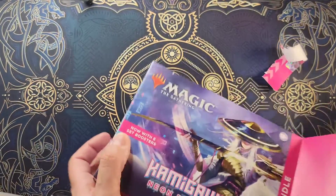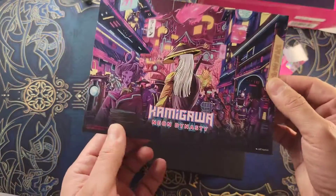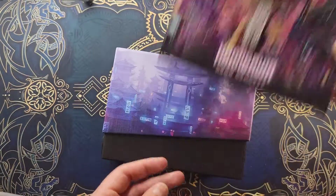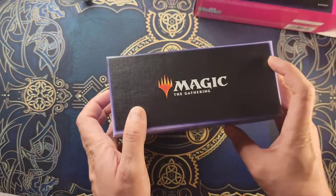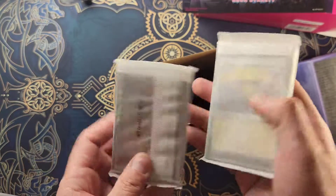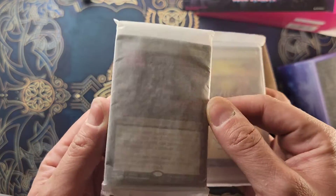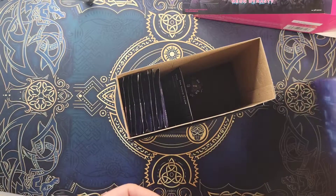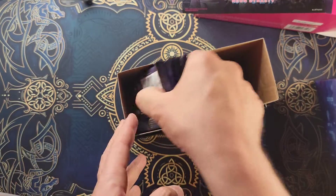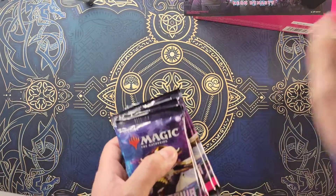Alright, getting this open — there we go, Kamigawa, let's go! And what do we got here? We got some lands, we got the foil land — you can kind of see what that is. Put these on the side. That's what we're looking for. Alright, let's get this started.